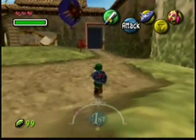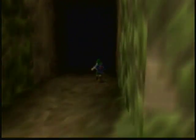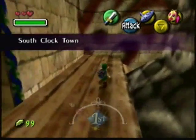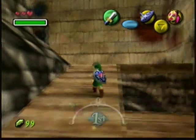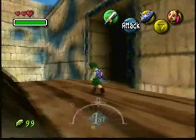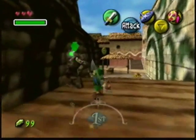Welcome back to Majora's Mask. We are about to head over to West Clock Town, I think. I keep getting West and East mixed up. Wait, is this West? That's North. So I'm headed towards East right now, so I need to go the other way. And before we leave this area, hit this owl.